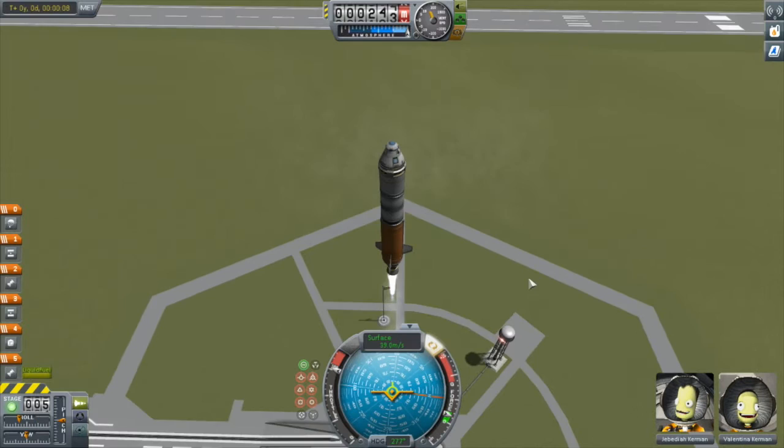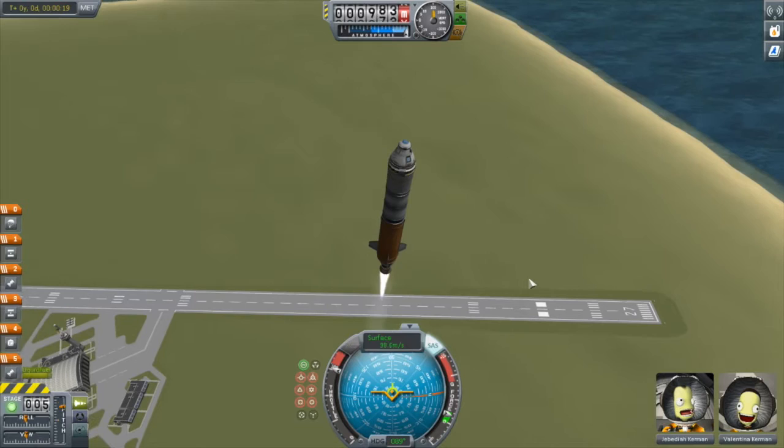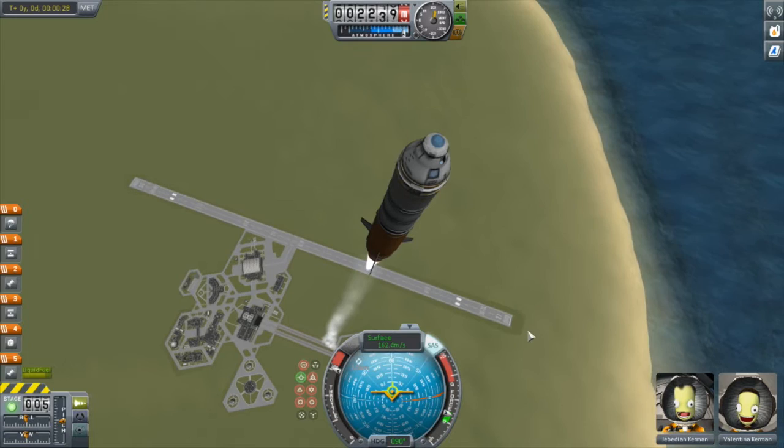I talked about getting into orbit in Episode 2. In the last episode I showed how to use the rocket equation to know you will have the necessary fuel to get the job done. In this episode, we'll just concentrate on the rendezvous.